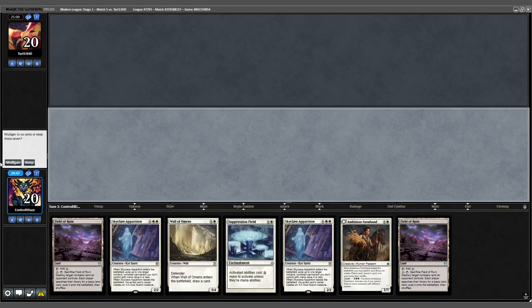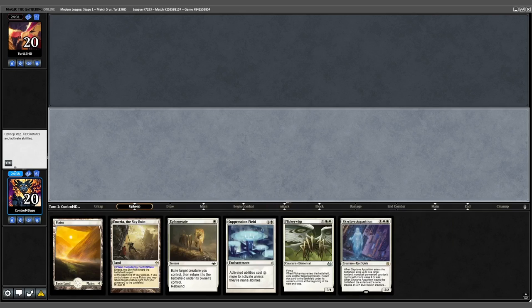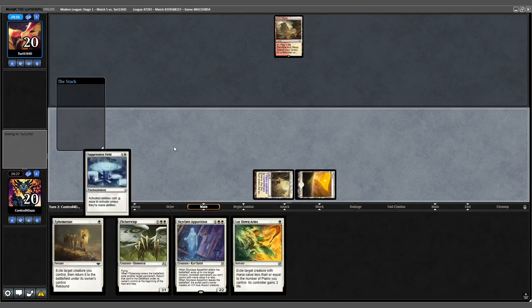We can't keep this 7 and mulligan to 6 — get rid of an Ephemerate. Opponent is on 5. We cast Nymeria and pass. Opponent plays a fetch land. We play Plains into a Suppression Field.